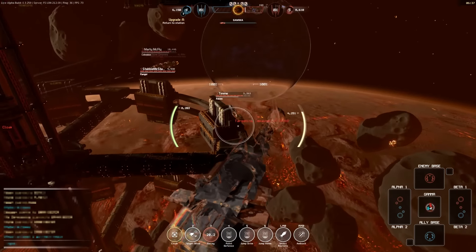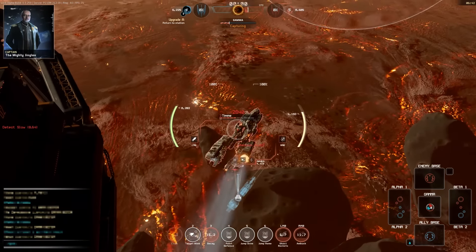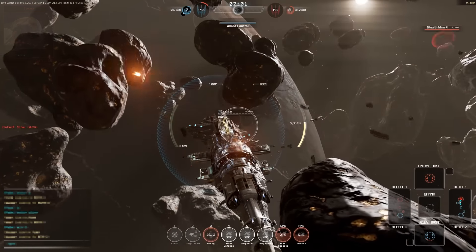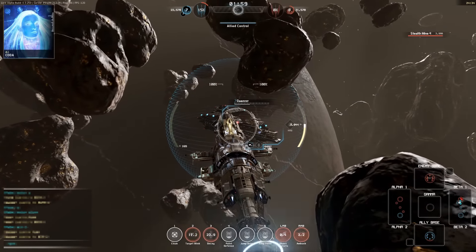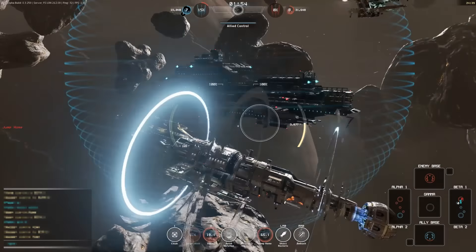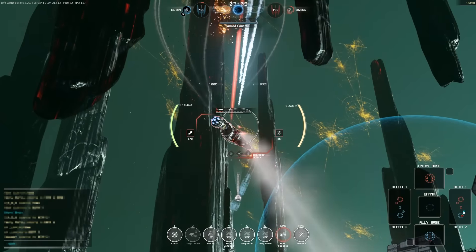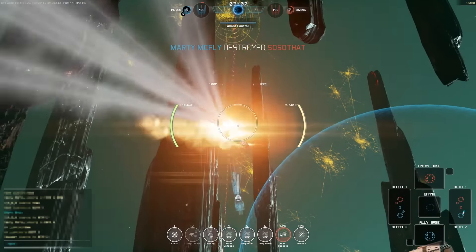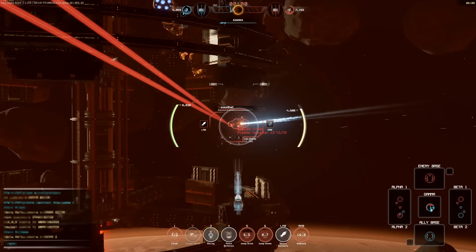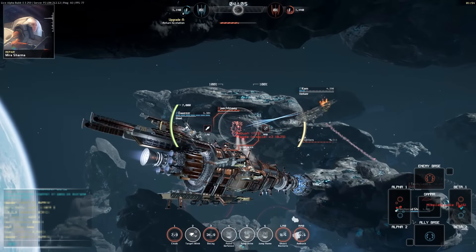Hit Cloak when no enemies are around to ensure you're completely taking them by surprise when they do arrive. A useful escape when caught in one-on-one combat can be to cast a decoy, blink to it, and immediately cloak. This will allow you to retreat and plan another run. If you get away, the enemy is likely so badly damaged they won't survive another. The Ghost excels at finishing off weakened enemies — any ship without a full complement of armor will dread the telltale zap of Ambush being cast. The ship should remain cloaked and never let hostiles feel safe.